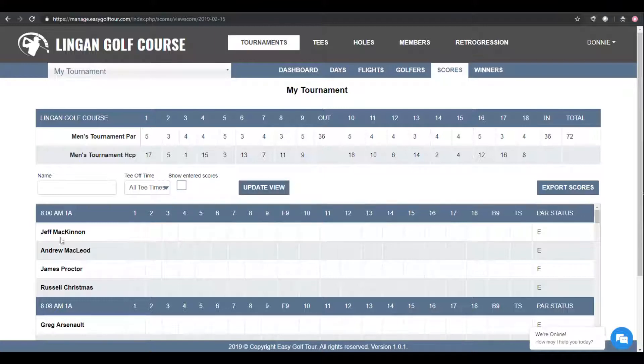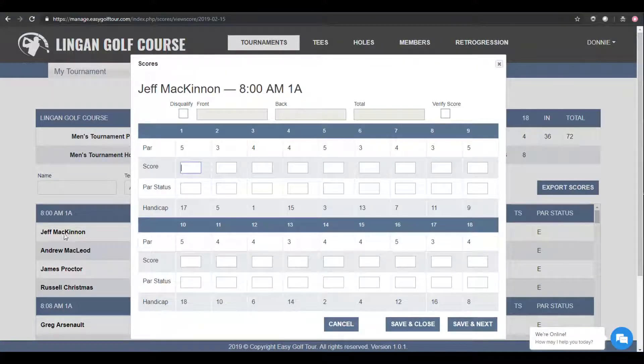The easiest way to get started is just click on the golfer's name and the scorecard will be displayed. Depending on what scoring options you've picked in your tournament options, you can either enter all 18 holes or just the front and back 9. For this tournament, we selected to enter all 18 holes. The system will automatically put your cursor at hole 1 so you can begin entering your scores.